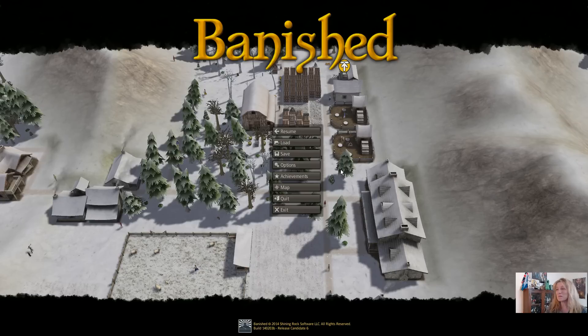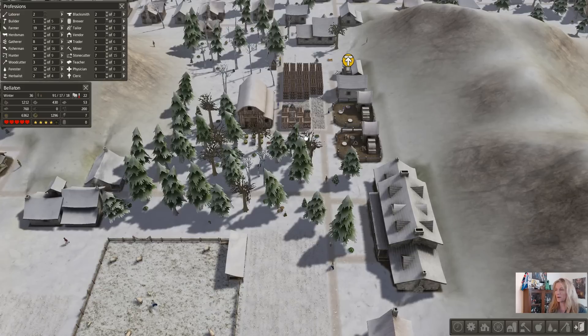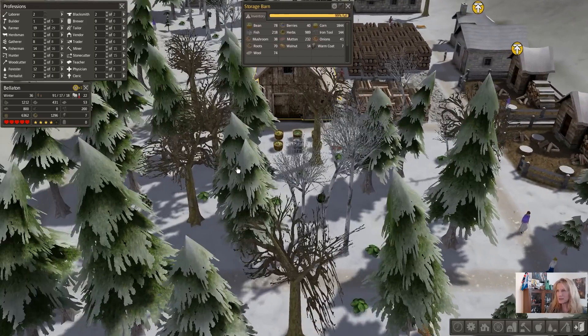Hey, welcome back to some Banished - we are in Bellatin today. I've just been missing the place, thought we'd drop by and see how things have been going. I haven't done a single thing since I logged out, so this is exactly where we're starting. We've got a full barn - that's something to note, because look at all the food sitting outside.